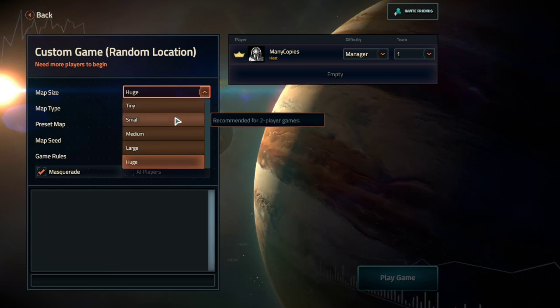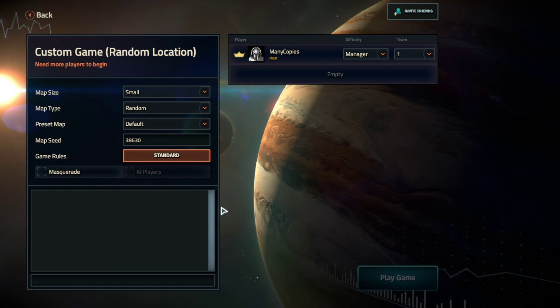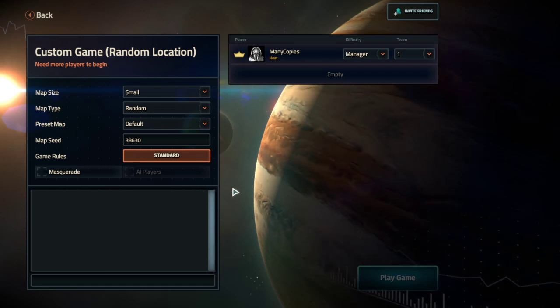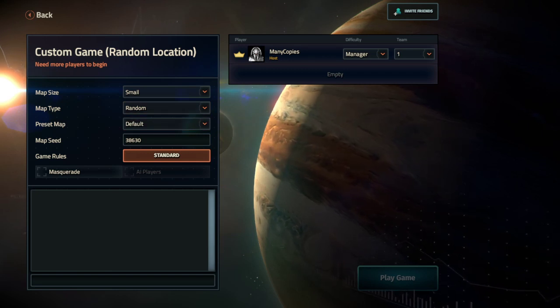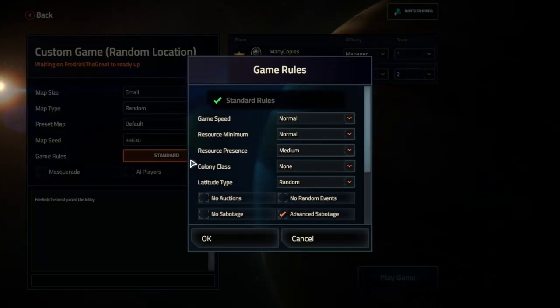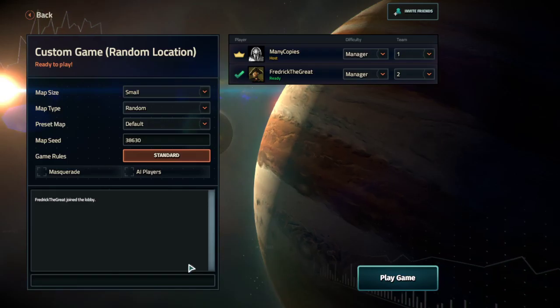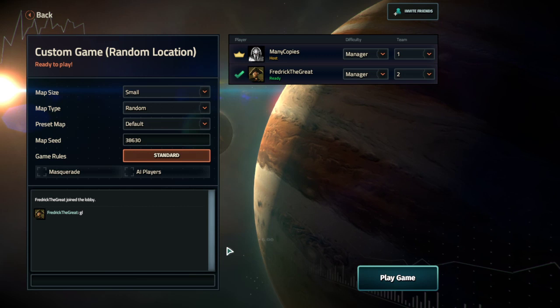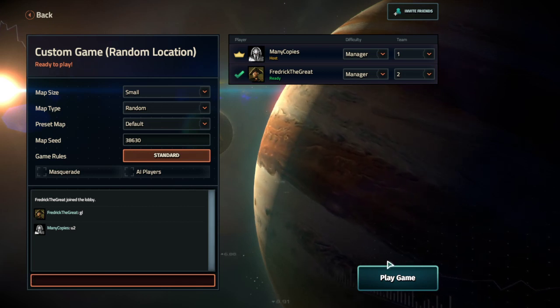Why is the map size huge? It should be small. We don't exactly need Masquerade since there's only going to be two of us. Gameable Standard. Frederick's ready. I'm ready. So we are going to get going here.